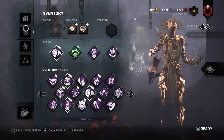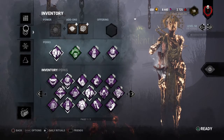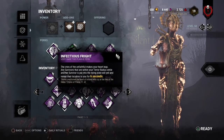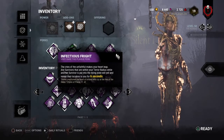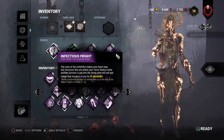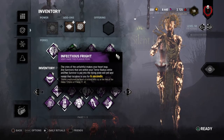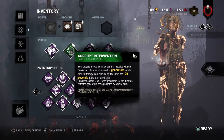Welcome back to another killer video — today we have some Plague gameplay. I don't really play Plague too much mostly because I don't really enjoy the killer as much, but today I felt like playing some Plague. For our build, we have a really standard Plague build. First up we have Infectious Fright, a perk from the Plague herself, where whenever I down any survivor, anyone within my terror radius will scream and reveal their location to me for six seconds.